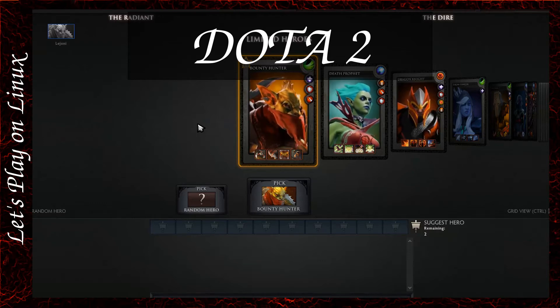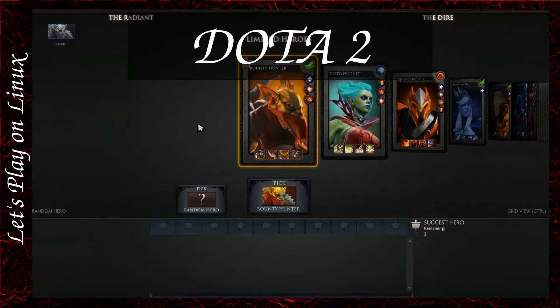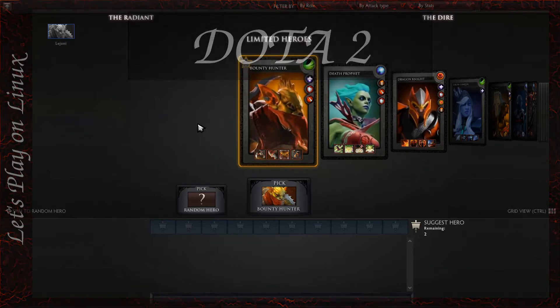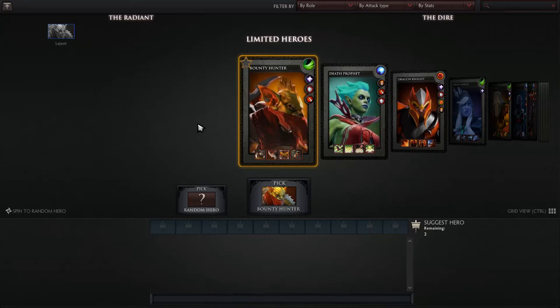Hello and welcome to another episode of Let's Play on Linux. This time we're going to take a look at Dota 2, which was quite recently released for Linux. It's native, it's on the Steam Linux Client, and it's free to play — it has a store where you can buy in-game items for real money, but the game itself you can play for free.